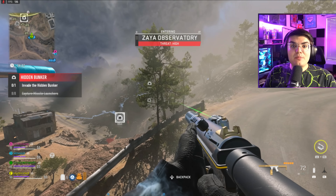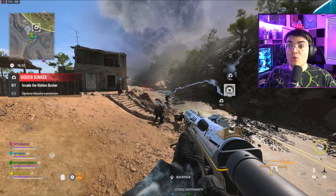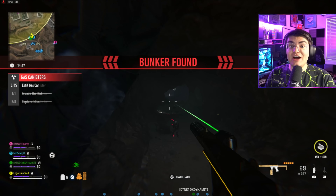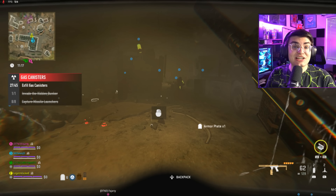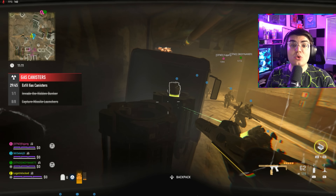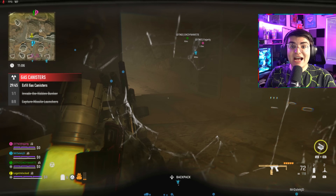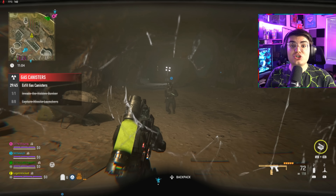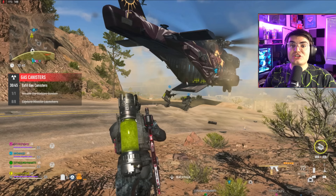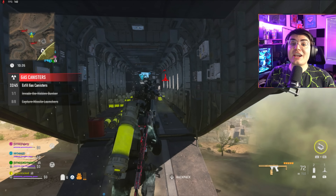We're going to skip challenge number three for now because this is going to be the last challenge you complete. The next one is a charm — it reads 'deliver five gas canisters as a squad in a single deployment.' Once the observatory has been blown up, head there and you'll see marked entrances on your map that take you underground. Be cautious because the yellow circle means there's gas, so you want to find a gas mask. Enemies in this location will drop gas masks when you take them out, so it shouldn't be much of an issue.